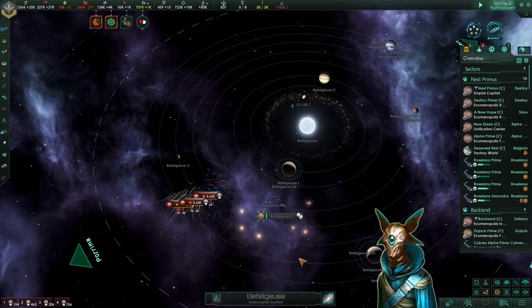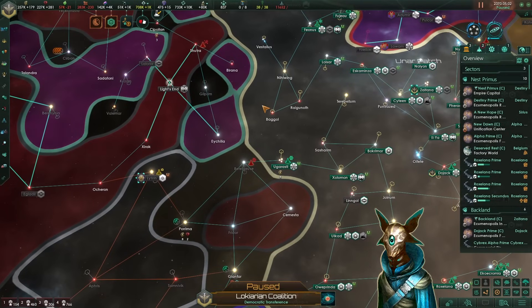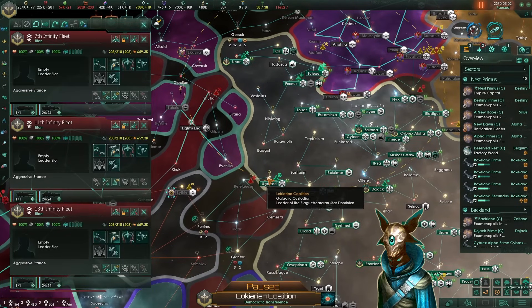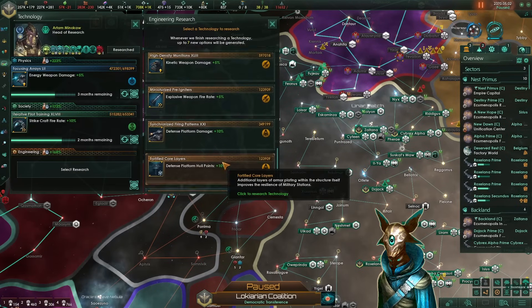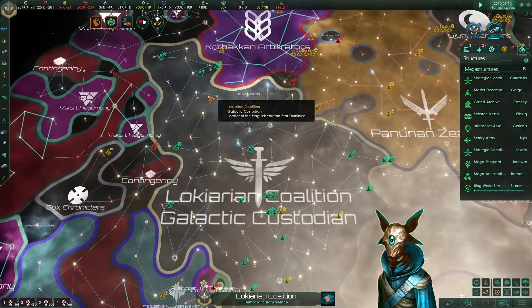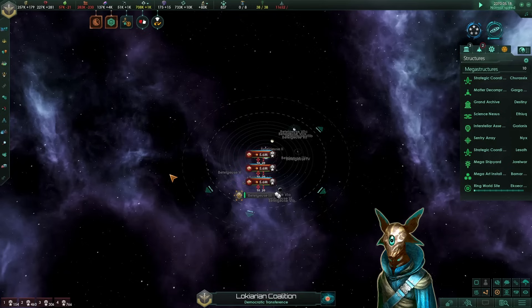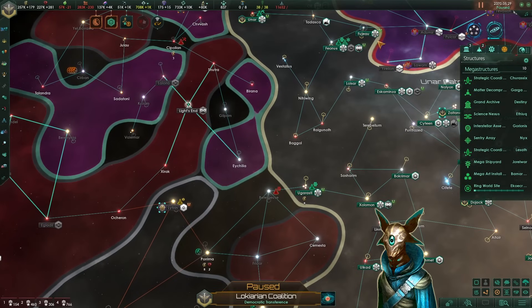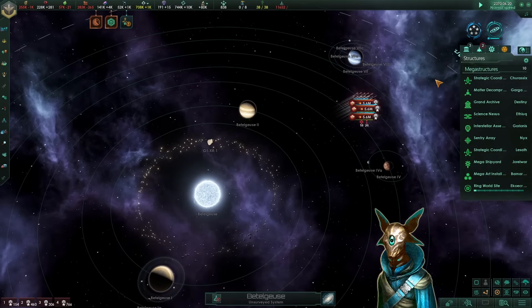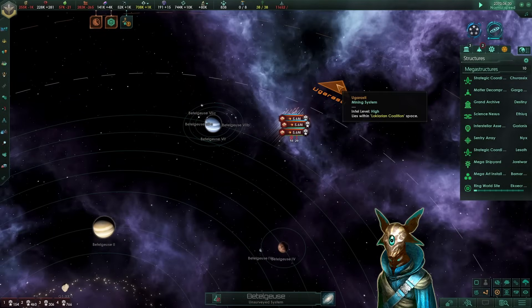Look at this sneaky contingency — they have three roaming fleets. I have never seen the contingency use three fleets to take care of one system. They usually just send one roaming fleet. Perhaps they saw 8 million fleet power and thought, well, we actually need a little more than just one roaming fleet. I'm flattered, contingency, I'm actually flattered. We will build another ring world site — our fourth ring world — and this way our empire will never stop growing. They're thinking about whether they should go or not, because we sent a reinforcement order for another 8 million worth of our ships. Well, they decided to go in, so it's going to be one of the biggest battles in our game.